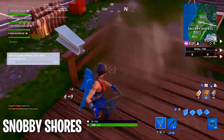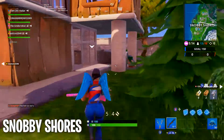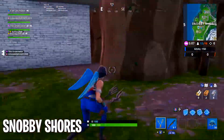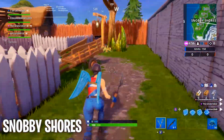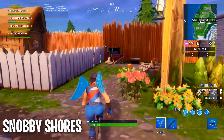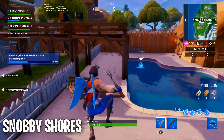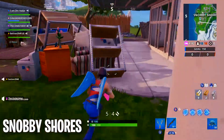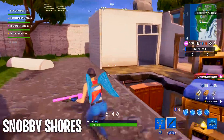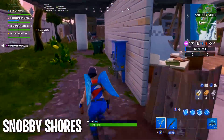The key is to land at Snobby Shores. Snobby Shores has 4 to 5 different houses all with grills in the back. In this gameplay I actually find 4 grills, and that includes my teammates stealing one of them. The key is to go into Team Rumble, obviously depending on what bus route you're on. Also, Paradise Palms has the same number of grill spawns as Snobby Shores, but I land at Snobby Shores — I wanted to get these done rather quickly.